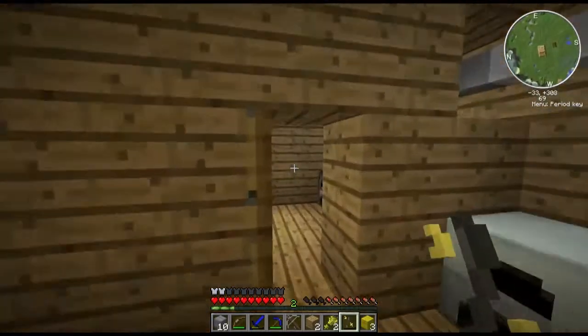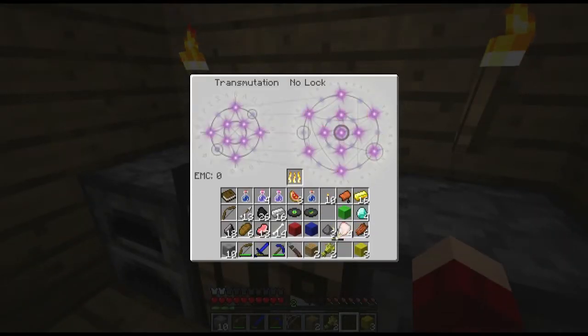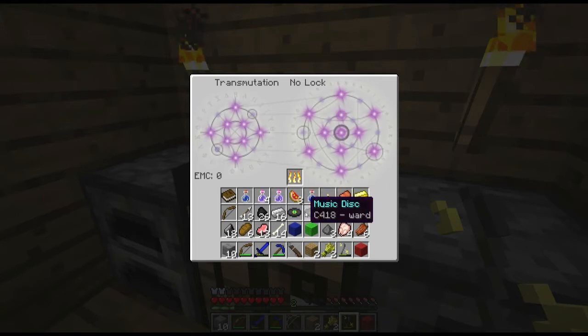Let's grab all the EMC out of here. Now our Kleinstar is just over halfway full. And we're going to teach our transmutation table all of our wools that we got here. I thought that worked. That's strange - I guess it's not the newer ones, just the gold disc, the green disc, and the broken disc or something.